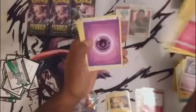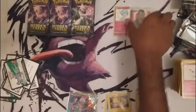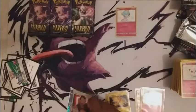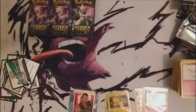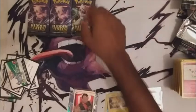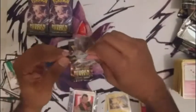Magmar, Aerodactyl's Hospitality, Psychic, Koga, Lieutenant Surge, and another Magmar. So yeah, that goes there. So far we have one gold card and one shiny GX, with three more tins to go.